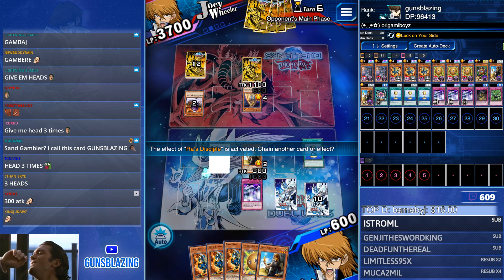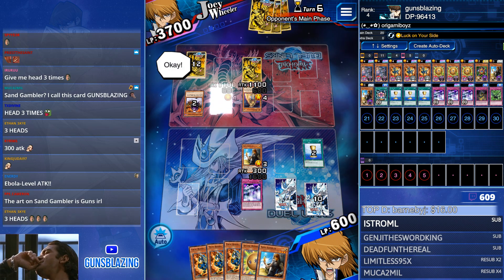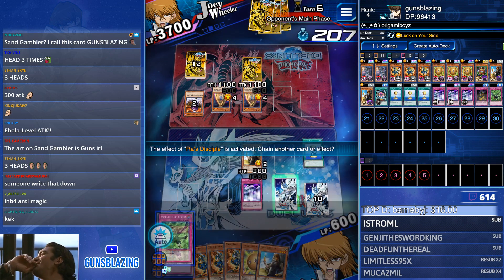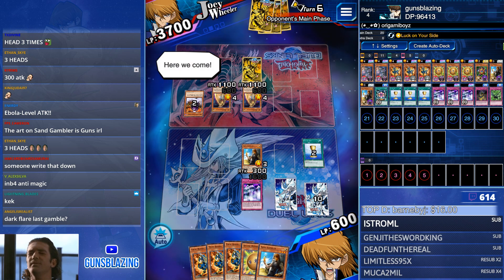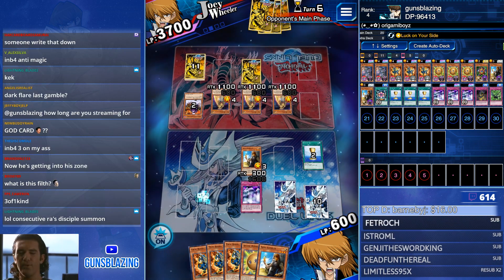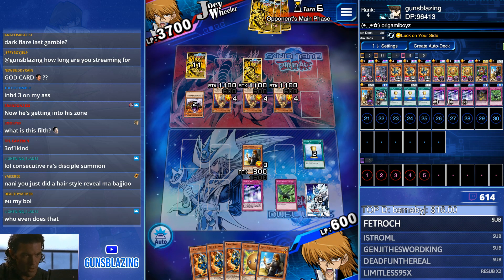Was this guy running Slifer? He's not going to summon the third one - there we go. Look at the art - Sand Gambler has exactly three coins. The lore matches the effect! That's the Sand Gambler. All right, let's pop that. Hey, thanks for the sub Fetroch!